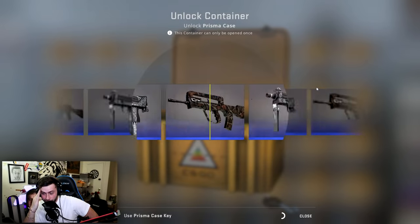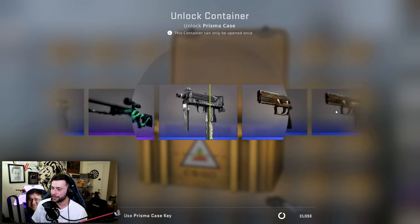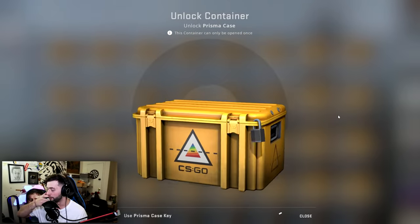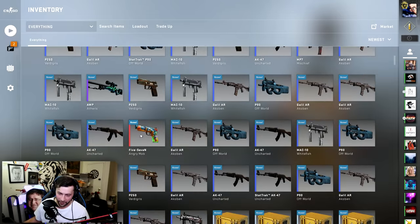We've spent so much money. Our wallet is growing thinner and thinner by the second and nothing to show for it, dude. Another purple — I love getting the non-rare specialty items in this case. All the blues, give me them all. Now you give me a purple? All right, so we've done 60 and gotten one red. This is terrible.